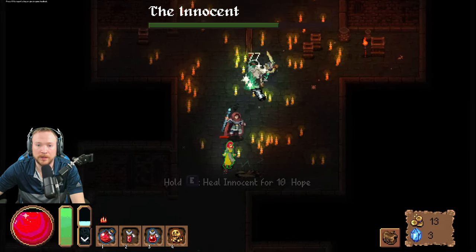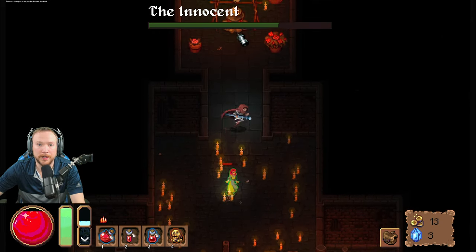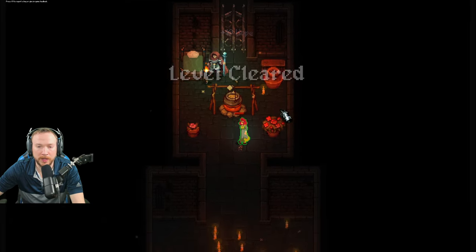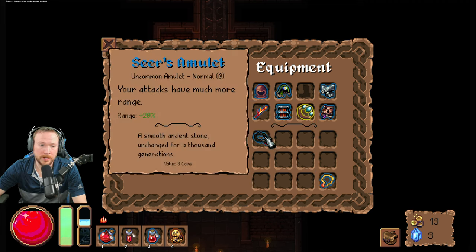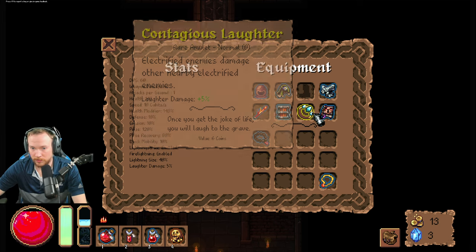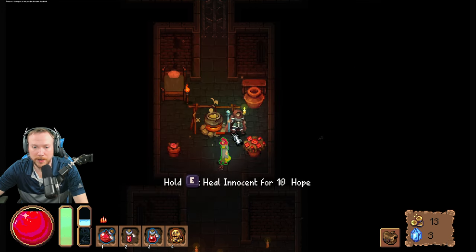Oh, it's a guide mission! I mean I could have given her that health, but go rest in bed — I would've saved my hope wasted on you. Range plus 20, so that's good. What does it say — laughter damage? Oh what, okay. Laughter damage is different than... I guess that just means splash damage.